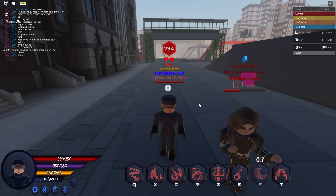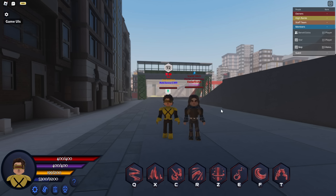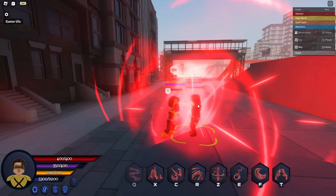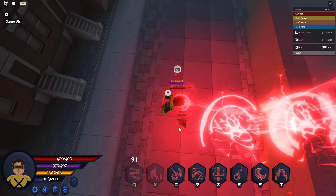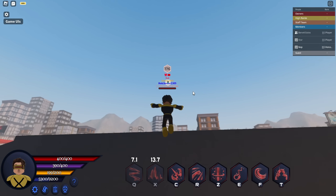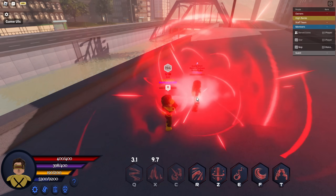Now let's move on to his coin skin. It's basically the same thing but with some buffs - this does double the damage the first one did. Also for his X, you're going to have to aim it correctly.